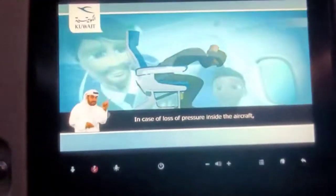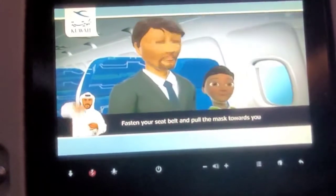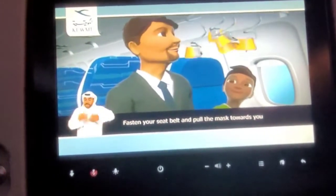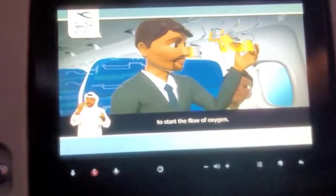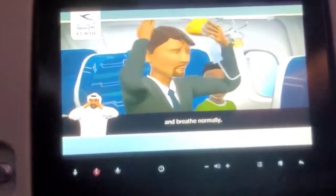In case of loss of pressure inside the aircraft, masks will drop down automatically. Fasten your seatbelt and pull the mask towards you. To start the flow of oxygen, place the mask over your mouth and nose and breathe normally.